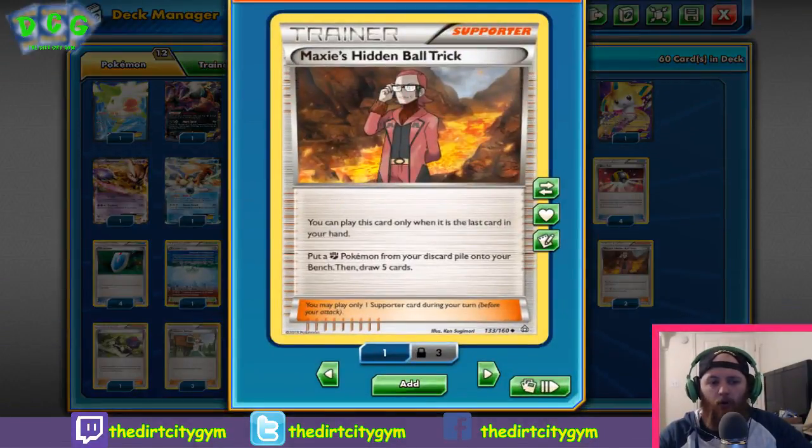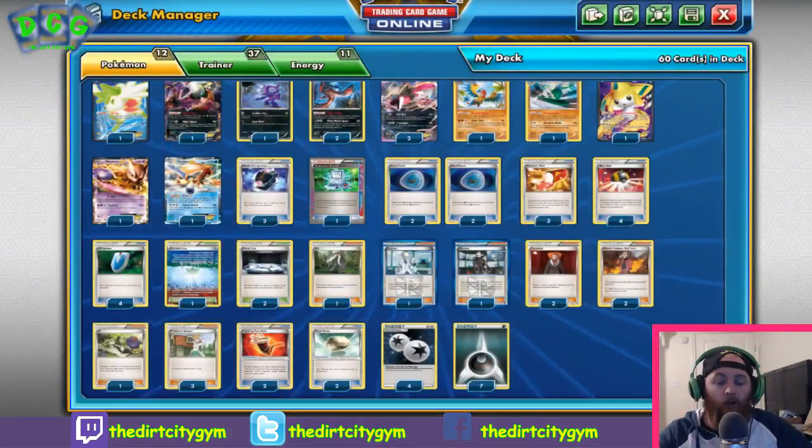Next we've got two Maxie's Hidden Ball Trick, which is one of the main focal points of the deck. You can only play it if it's the last card in your hand — once you play it, you take a Fighting Pokémon from your discard pile and put it onto your bench. That's how we get around playing Archeops or Gallade without running their prior evolutions. We use Maxie's to get everything set up. Ways to get cards out of our hand include Ultra Ball, Battle Compressor, and Computer Search, just emptying our hand so we can get the Maxie's off as quickly as possible. We also draw five cards off Maxie's, so it has draw support built in.